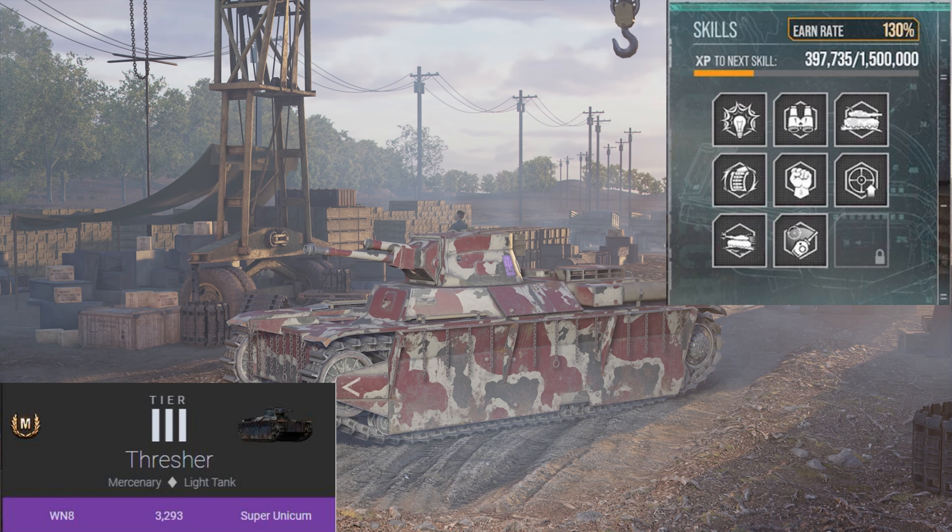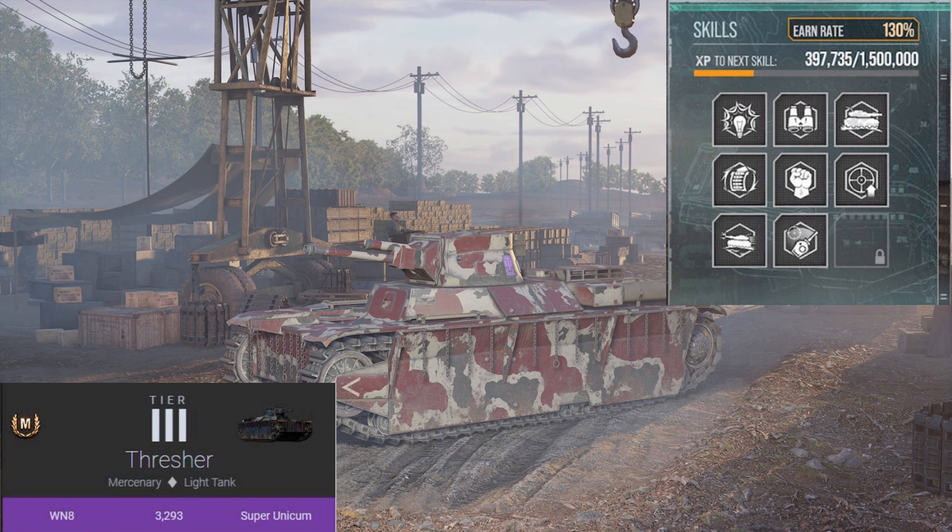The skills that we have on our commander are Six Sense, Situational Awareness, Camouflage Expertise, Rapid Loading, Horn Leader, Steady Aim, Run and Gun, and Snapshot.